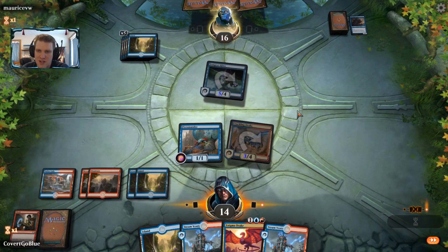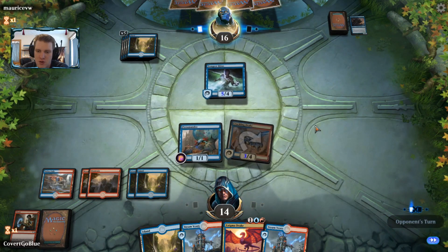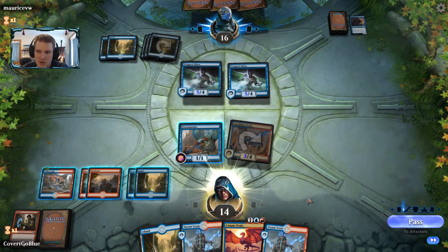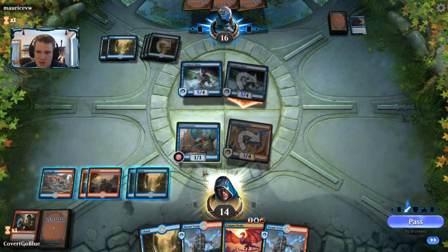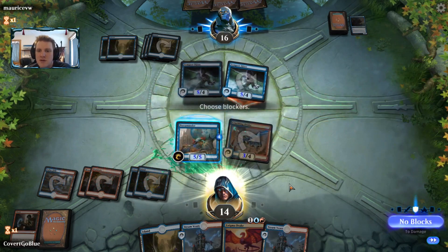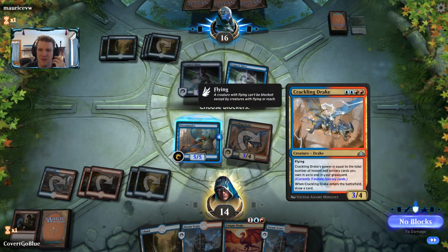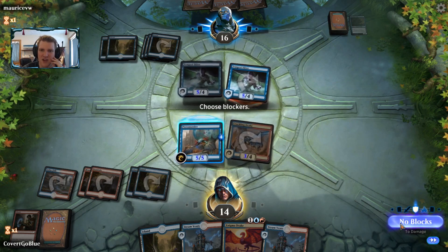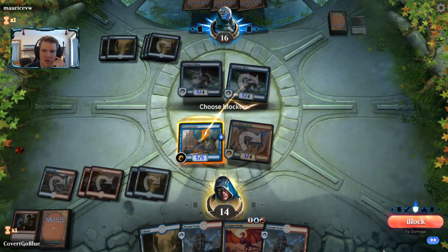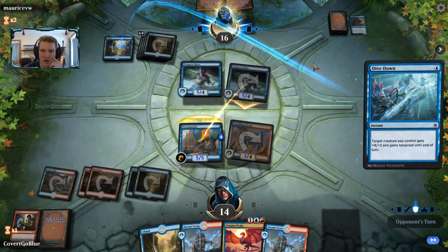End the turn and see what the opponent does — nothing. Probably not a Merfolk Trickster then. A second Tempest Djinn is pretty scary. This is where Dive Down is of huge concern. I should have probably just held back the Crackling Drake for a double block if I'm concerned about Dive Down, but if I make this block maybe I can resolve the Enigma Drake. The upside is pretty high if the opponent doesn't have it, but we've got to get through it one way or another.